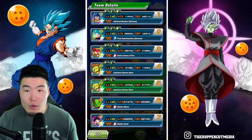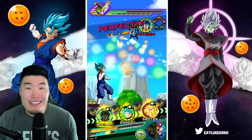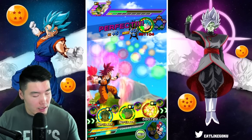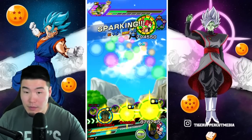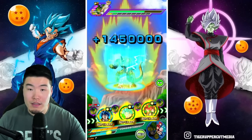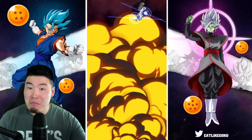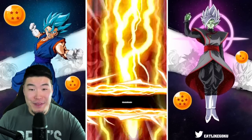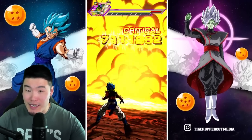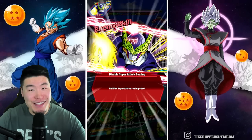Look at that — 346k defense after the super. He should be closer to like 500-600k somewhere in that range. I fully anticipate that Blue Gogeta is going to finish off the Cell here. 10.3 mil — of course, thanks to the attack raising on the super attack. And there it goes — the Cell.